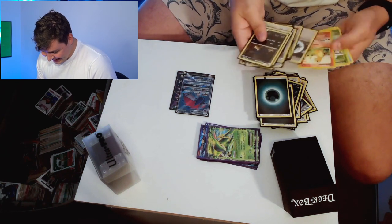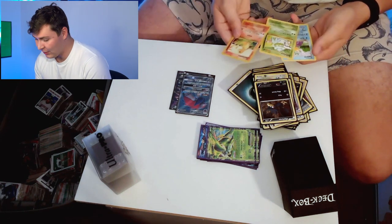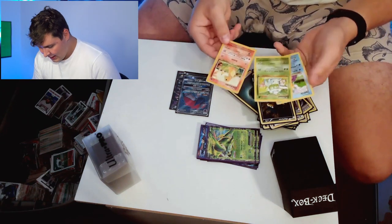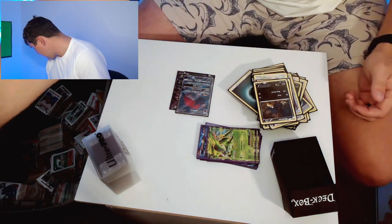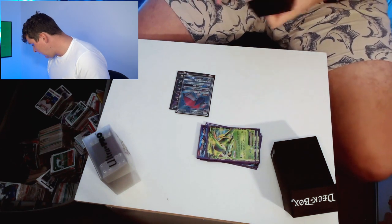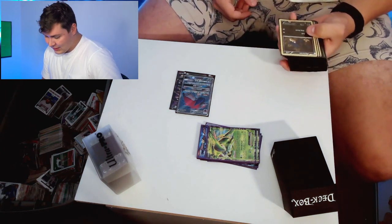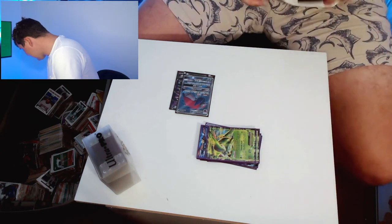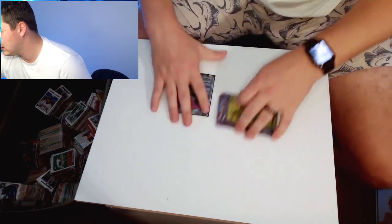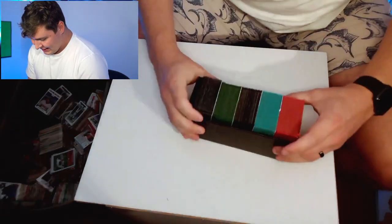Here's Charmander, Bulbasaur, and Squirtle. Bulbasaur is the number two one, so that one kind of sucks. These are my OG kind of guys. Where are my good trainers? I thought I put them in these decks. I just memed myself — there's a whole other box of stuff! There's a whole other box. I've got a nice stack here. I got five more decks. Remember when I said I liked deck building, guys? This is it.